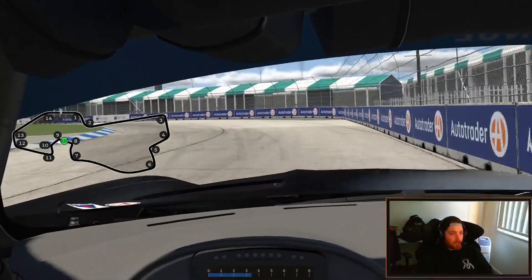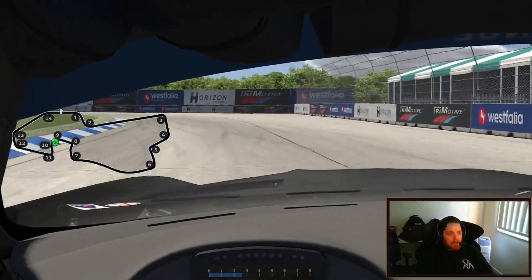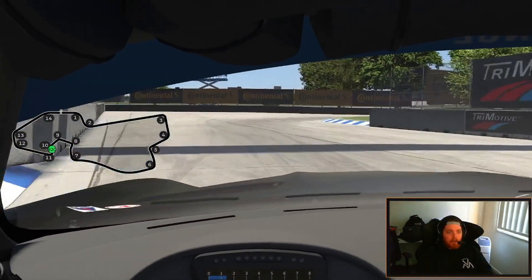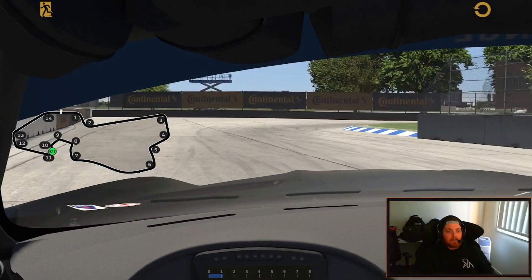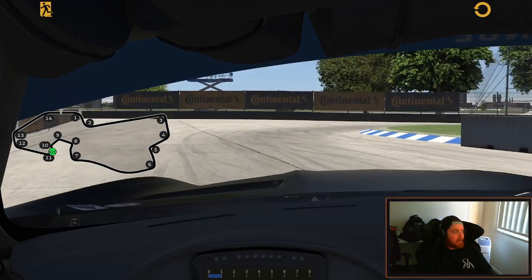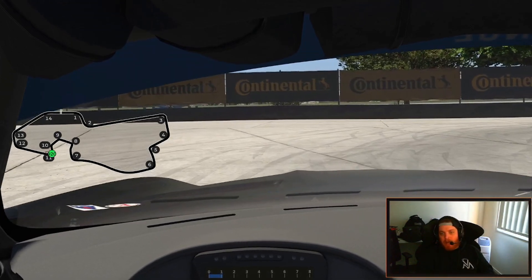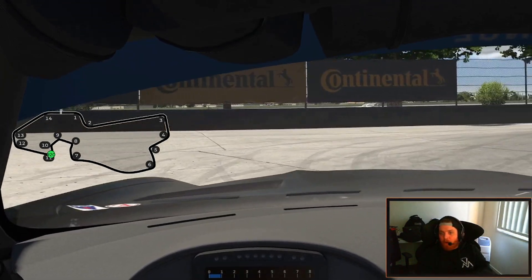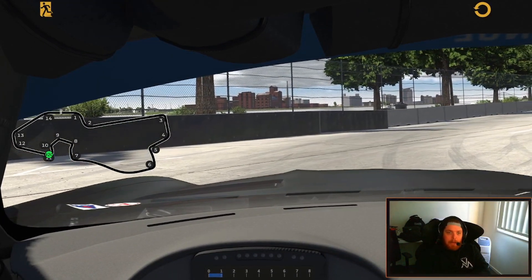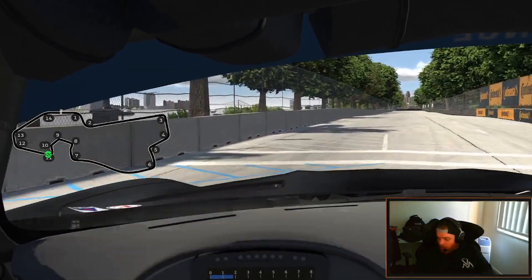Up to third as a short shift, then lift off the throttle to get the car to rotate in. Let the car track to mid-track, still in third gear through here. Then you're going to kind of diagonal it into the second Continental black sign in the middle there. Third back to second under the bridge — it's just about making sure you apex at the right point. You've got to apex three-quarters of the way around, about this point here. That way you'll be able to pick the throttle up, carry the speed, and it's going to track to the edge of the road.